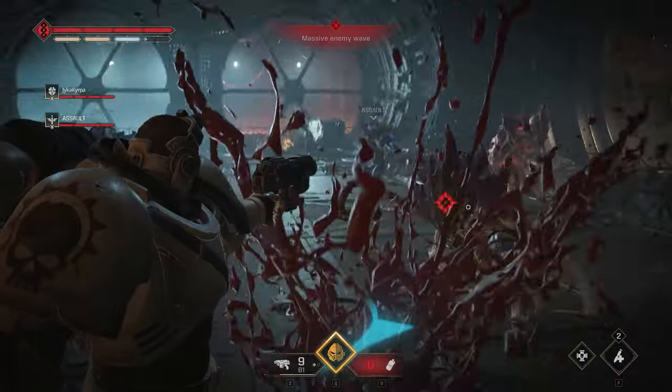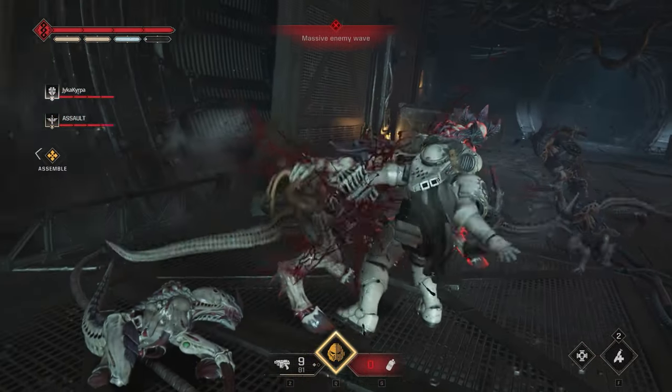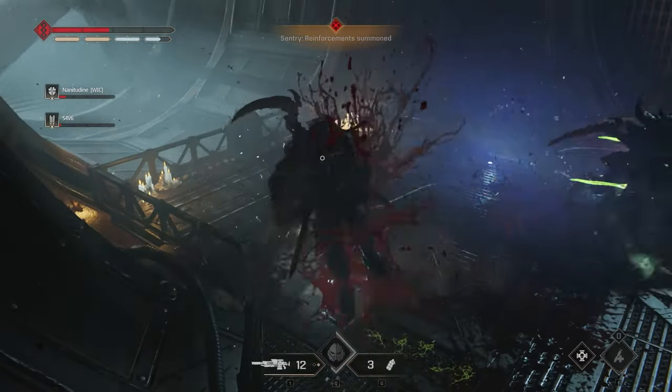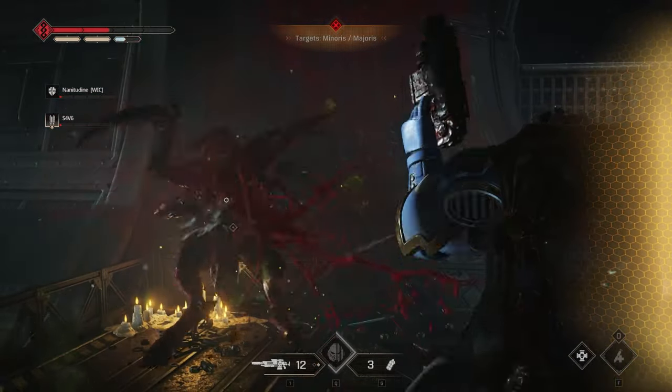After you do that successfully, you will have the opportunity to do a gun strike, which will also give you back some armor or contested health. The good thing about it is that you don't need to perform it right after a counter — you can input a bunch of melees on your target before performing the gun strike.